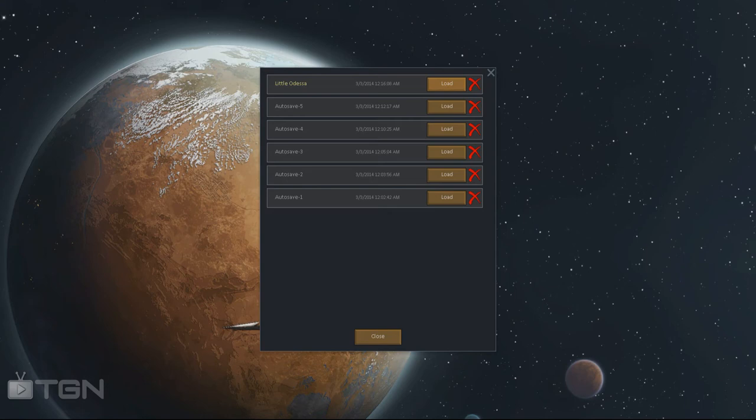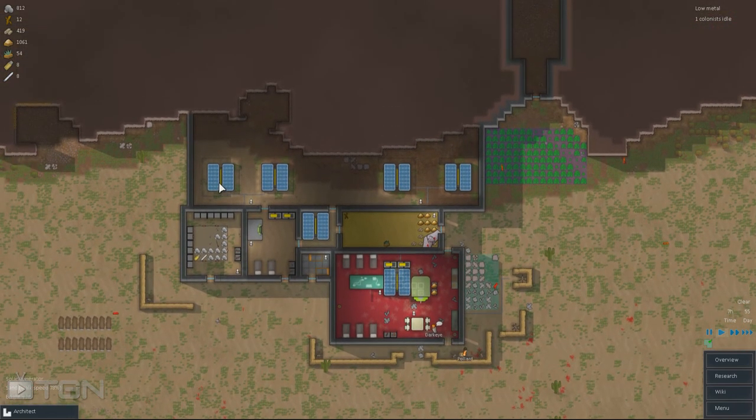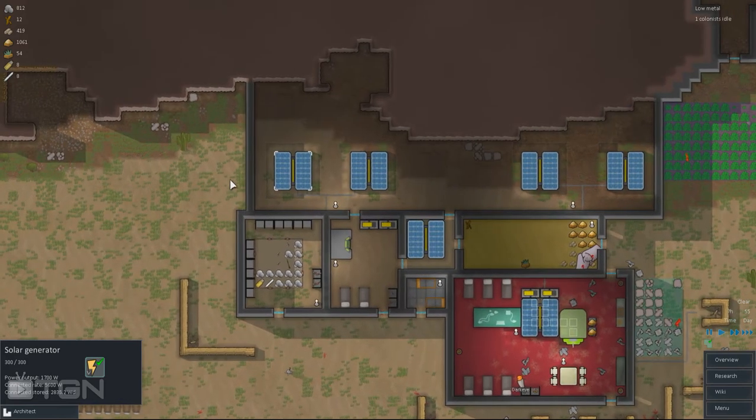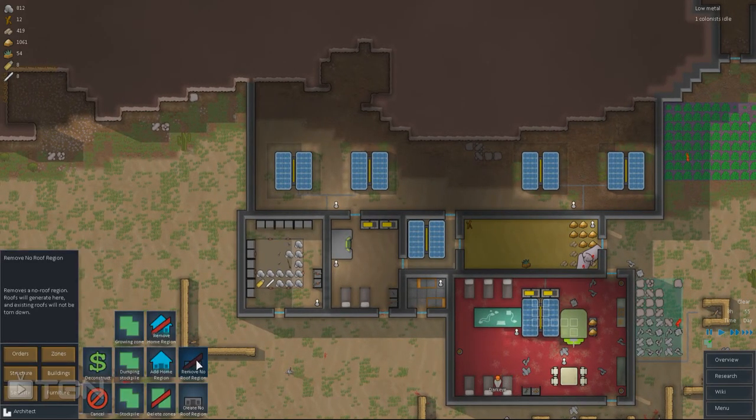There is a little bit of stuff which could be very useful if you want to build a decent colony. So my Solar Generators are just indoors, because I've got a new ability here. I can just go into Zones, and I've got the Remove No Roof Region and Create No Roof Region.